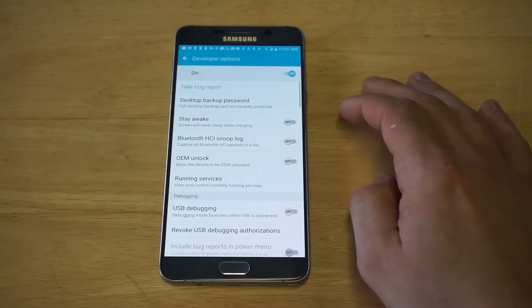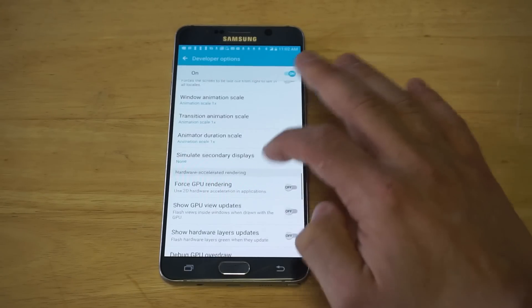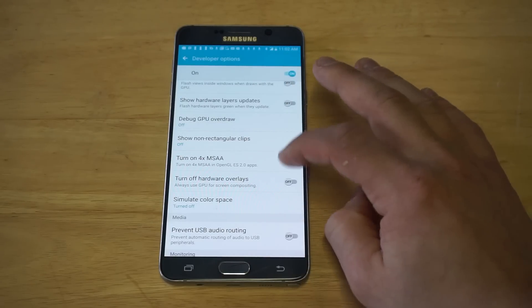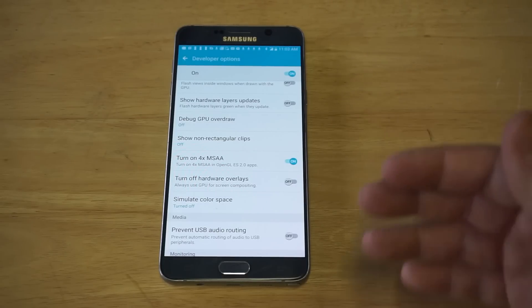Once Developer Options is enabled, it'll pop up towards the bottom of your phone. Scroll down to where it says 'Turn on 4x MSAA.' Basically, what this is going to do when you turn it on is make your phone run at the highest quality for playing games.